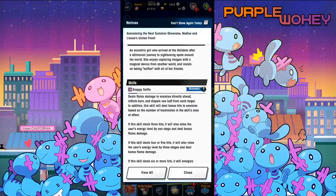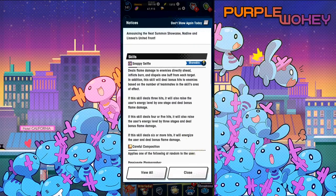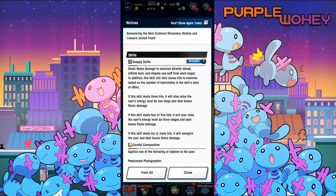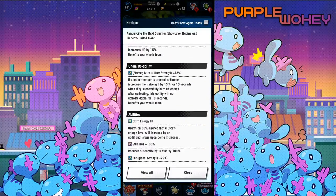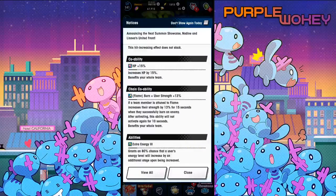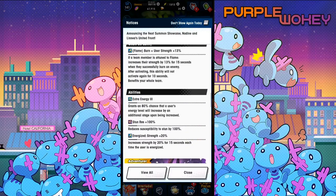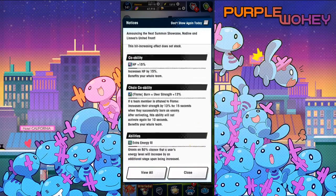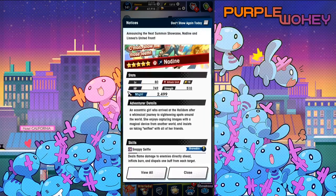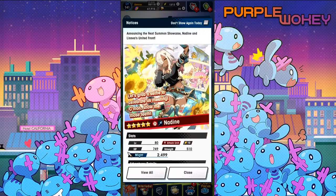Then why is Snappy Selfie shareable? It seems like if you don't have this bonus effect, it's already kind of useless. Co-op ability is HP 15%. Flame burn equals user strength up by 13%. Extra Energy 3 — grants an 80% chance the user's energy level will increase an additional stage upon being increased. Stunt resistance 100%, and Energized Strength Up 20% — increases strength by 20% for 15 seconds each time the user is energized. That's Nadine. Interesting unit for sure.